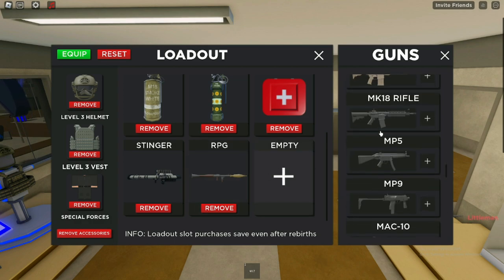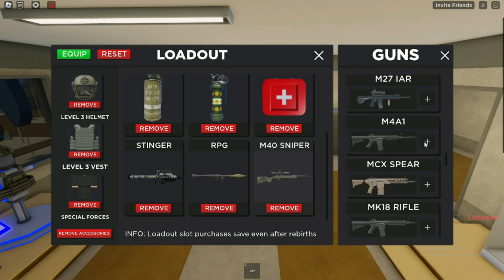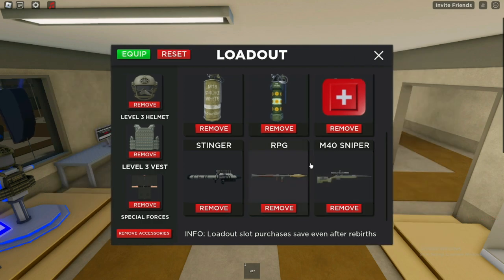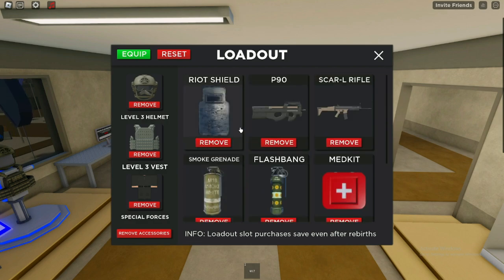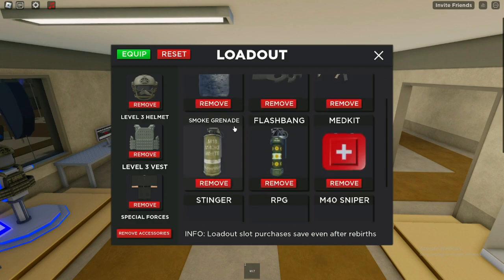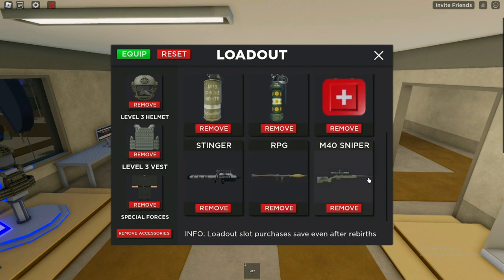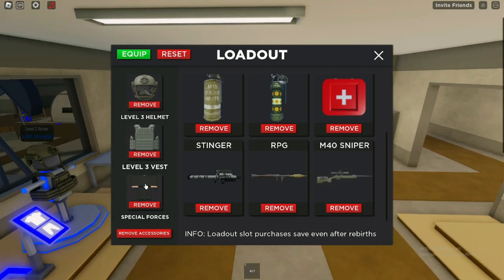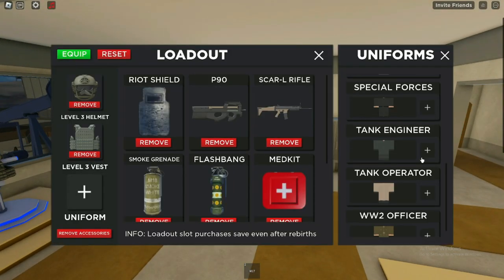Lastly, we're going with a sniper — the best sniper in the game besides the explosive one, which I'm not paying for. If you don't have the explosive sniper, you're gonna have to go with the M40 sniper because under that, that is the best one. So here is our final loadout: riot shield, P90, SCAR rifle, smoke grenade, flashbang, medkit, stinger, RPG, and the M40 sniper, plus a level three helmet and vest and the special forces uniform.